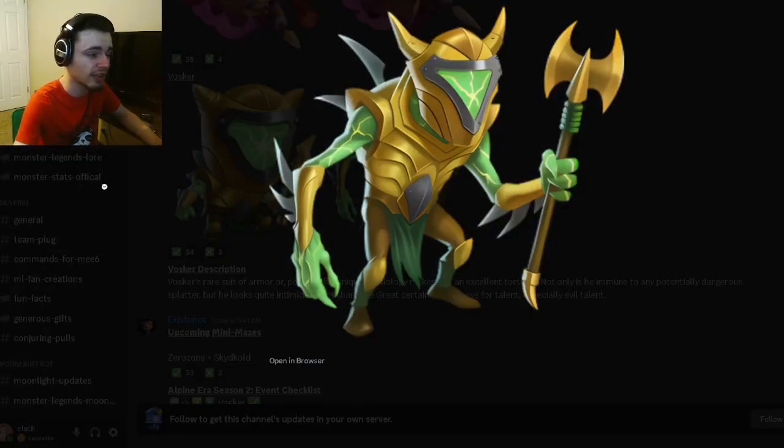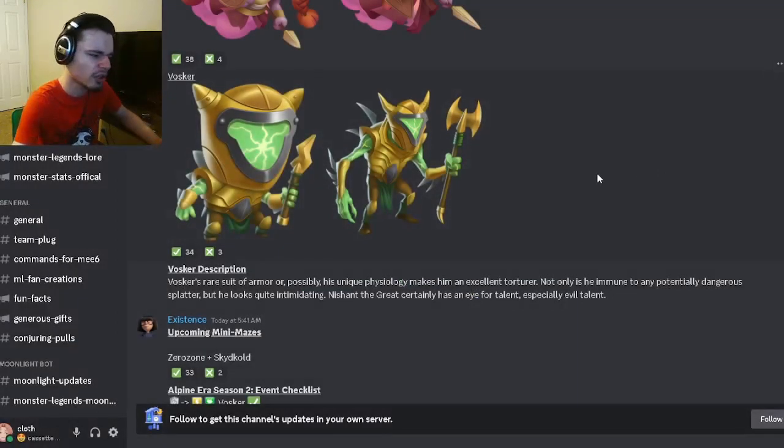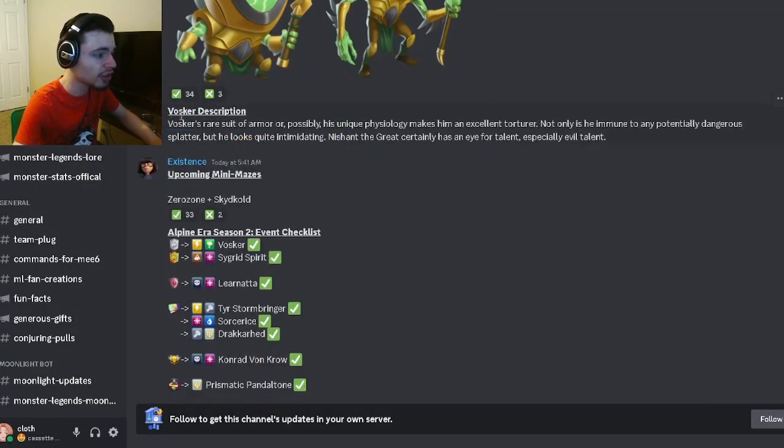And then we have Vascar, which also looks really cool. I do like this design as well. I do think that it would look better with a different color than green, but yeah it still looks good with green. And then we have Vascar's description right here if you want to go ahead and read that.